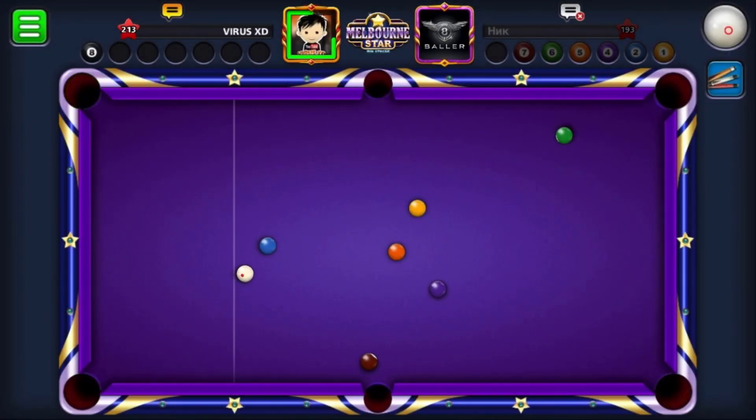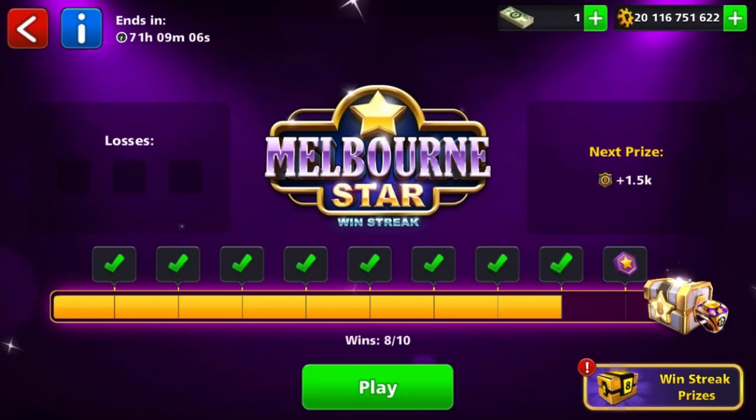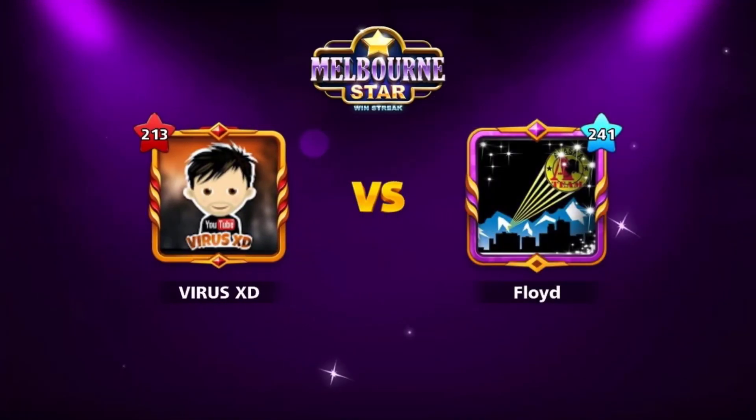Lose one small table and then play here, keep doing this. You may not get a break sometimes, but don't worry, keep on going. There are 3 chances to play and you can play again if you lose all 3. Let me know in the comments if you have the Melbourne Ring or not.